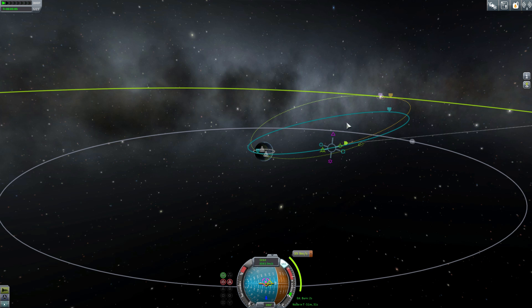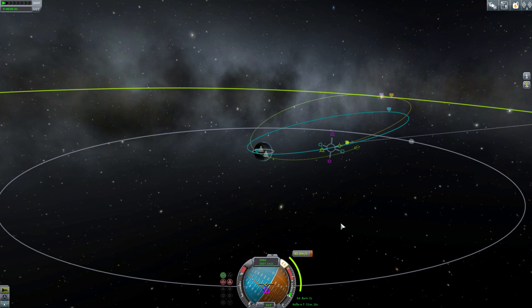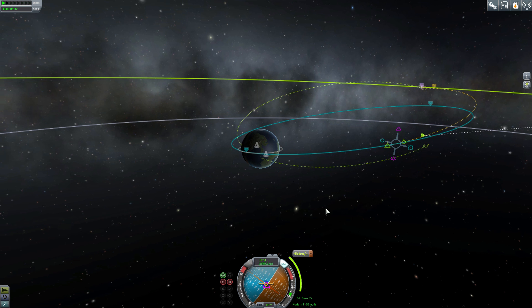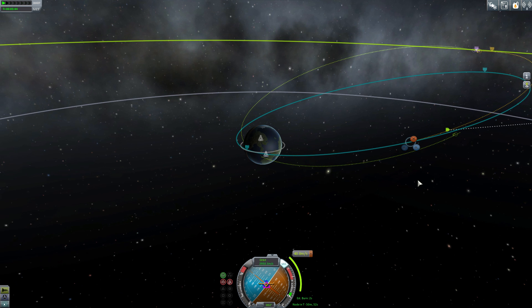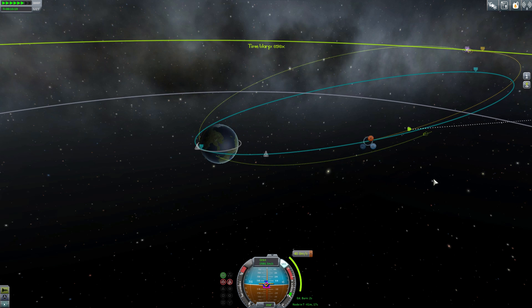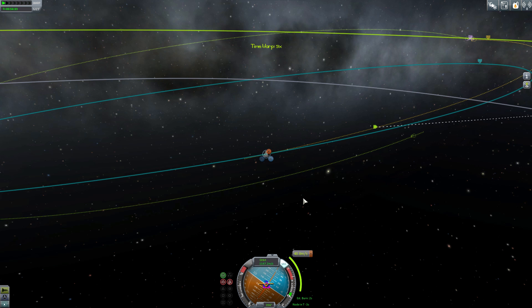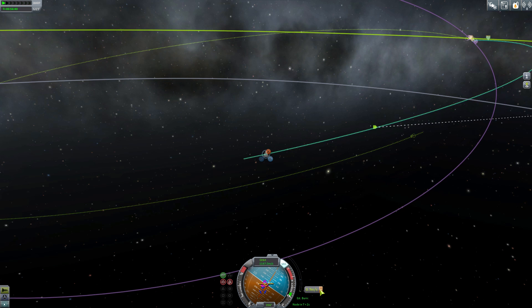One extra thing: if you want to take a few fuel tanks off this vessel when you launch it, that is okay. It does not take, believe it or not, as much fuel to do a trip to Minmus and back as it does to the moon. That's because the moon has higher gravity than Minmus — you'll use a lot less fuel on the Minmus landing and takeoff. Getting there costs a little bit more, but the actual landing and taking off is very cheap.